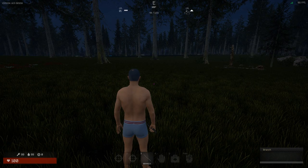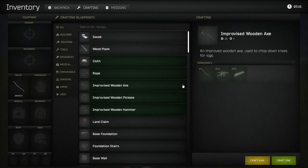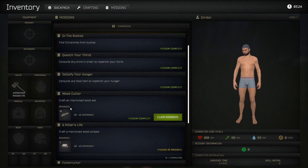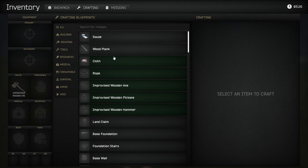To get to the crafting menu, hit Tab and go to Crafting. We're going to make a wooden axe. To make this axe you need one branch, five sticks, and five fiber. You get these by looting those white bushes we just looted for our first mission. Go ahead and craft — boom, mission complete. Claim rewards.